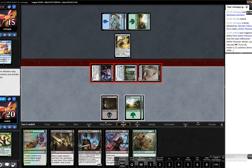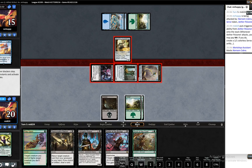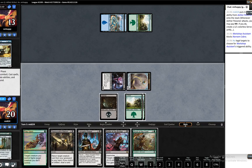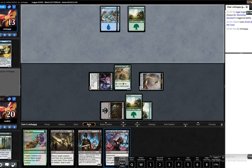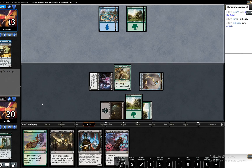If our opponent blocks the servo, he blocks the Narnam Cobra. I think in that case I'm more inclined to play the Druid kill, knowing that we could potentially kill an X3 creature next turn anyway — or actually an X4 creature because it's improvised. I think this is the stronger line. Implement of Examination is not going to do much for you here, sir.